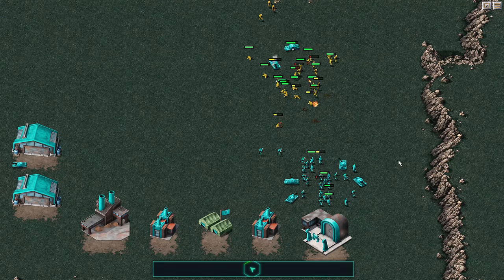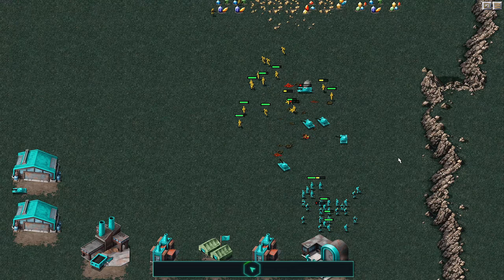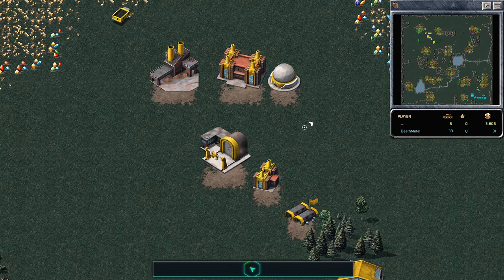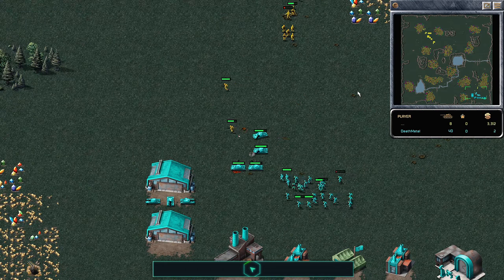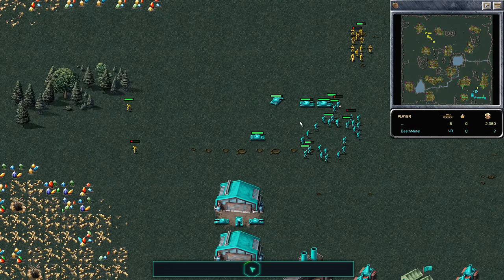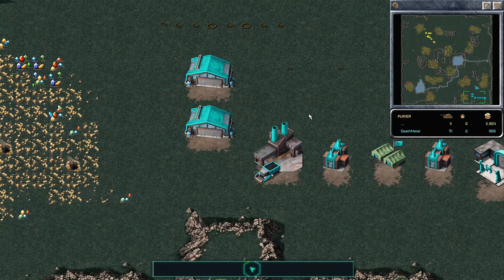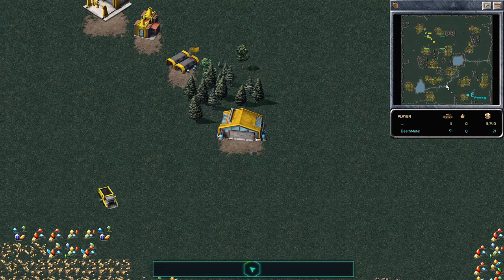Dynamic goes for the splits, trying to avoid the crushes. He's not going to get kills on all of these tanks, but might get the first two light tanks. The additional light tanks are coming in. Is Dynamic just trying to buy time, or is there something else? This might purely be a time delay tactic — if your opponent isn't paying attention, you win by getting 20 or 30 riflemen into their base and gun down their MCV. Second War Factory is up for Death Metal, but not for Dynamic just yet.